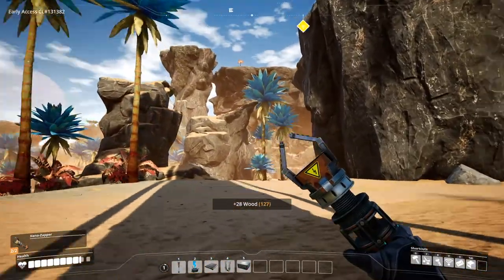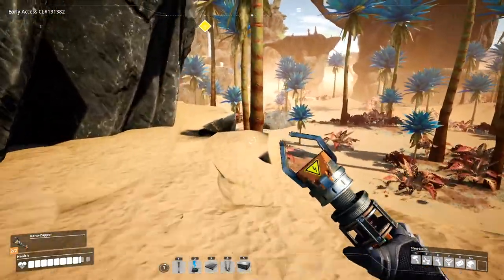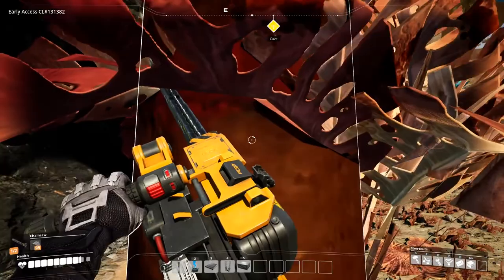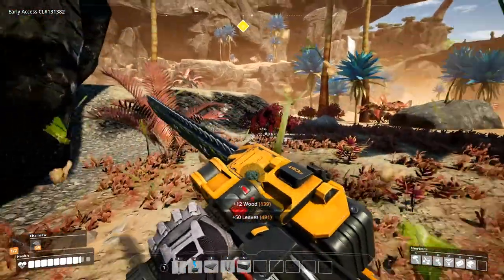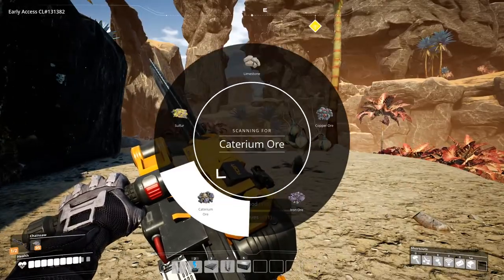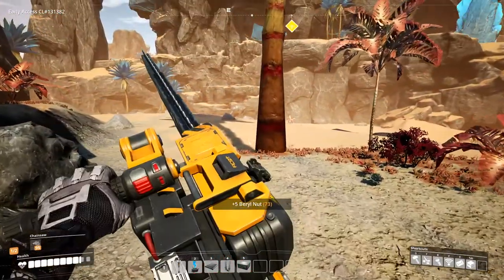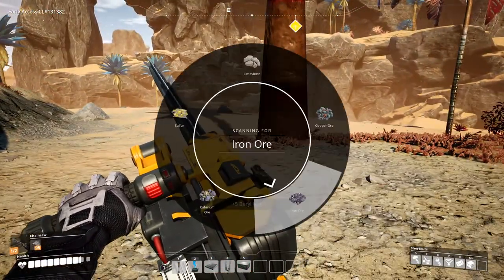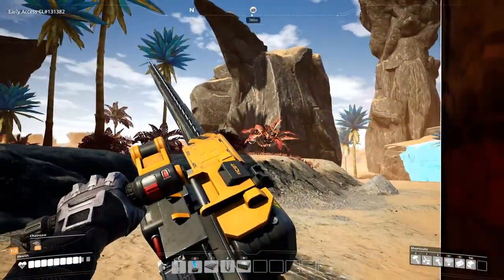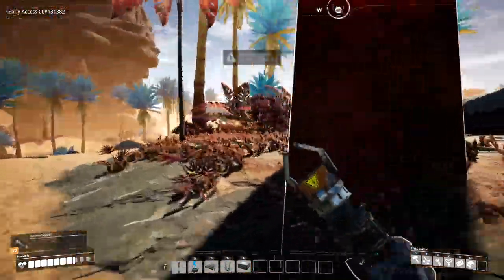I can see if there's a slug up there, but I'm not going up there. We do have other resources we can scan. We're going to have to find caterium — I think it's called caterium. There's a node over there. Oh, that scared me!